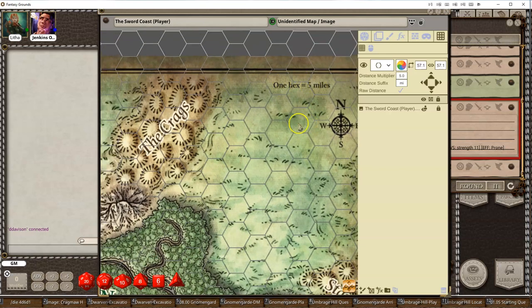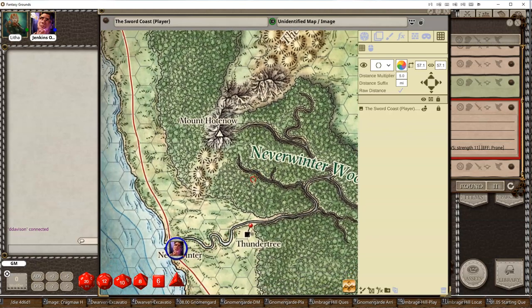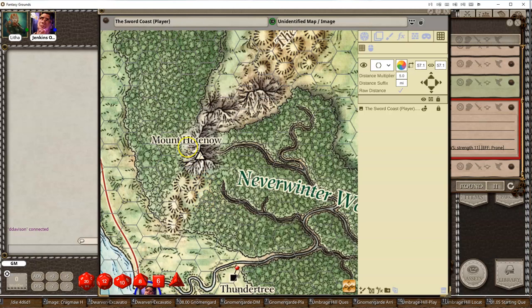Here it says 1 hex equals 5 — just set it equal to whatever your scale is. And now that I have that, I can do some really cool stuff with it. So if I wanted to measure the distance between Mount Hatanah and Thunder Tree, or just any two squares.